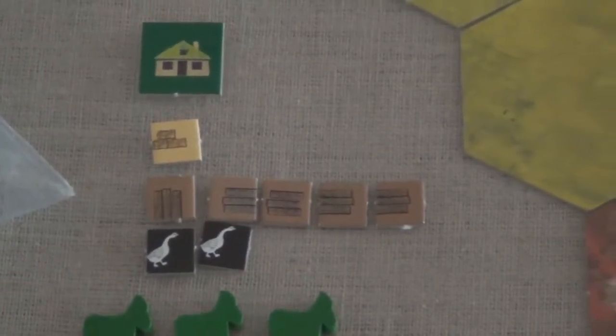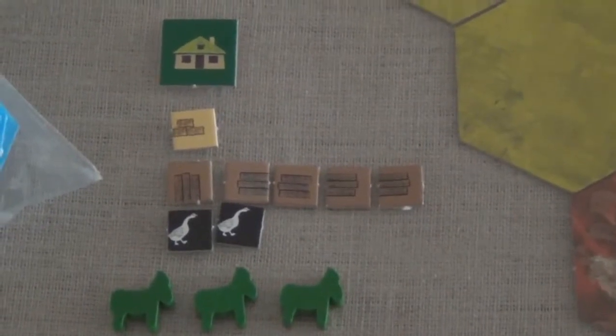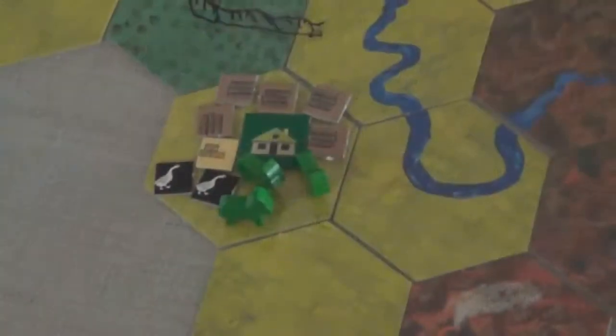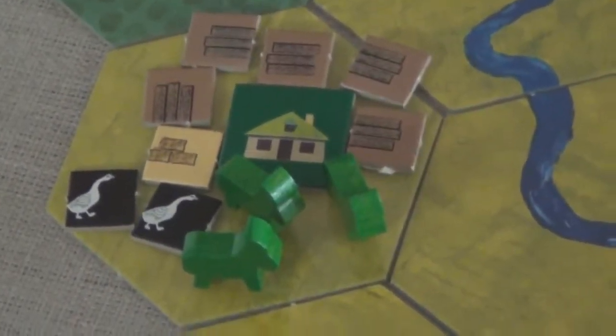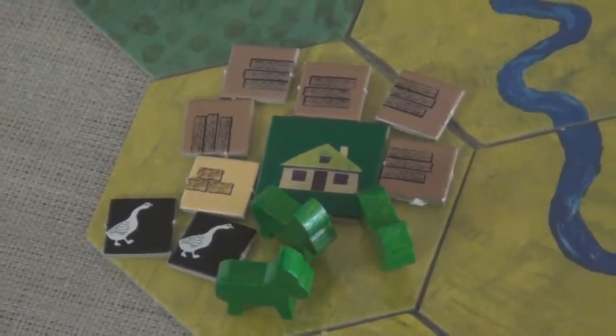Each player starts with 1 home tile, 1 stone, 5 boards, 2 geese, and 3 donkeys. They place these starting resources on a square of their choice on the board, and from there they will begin their logistical journey.